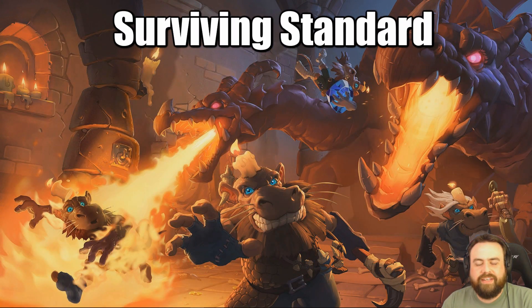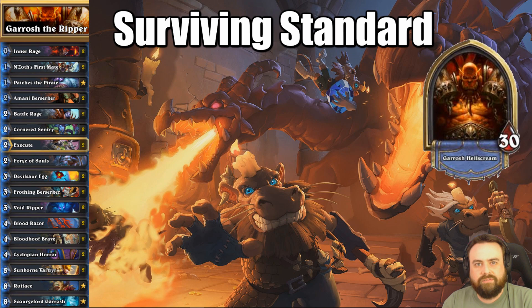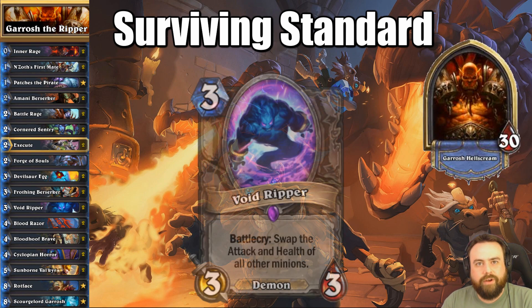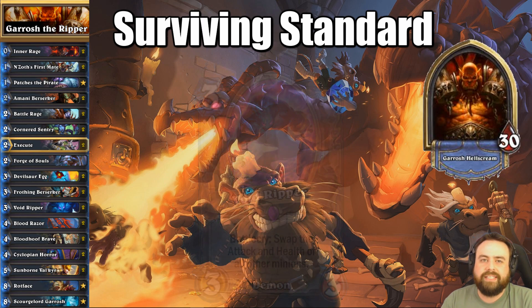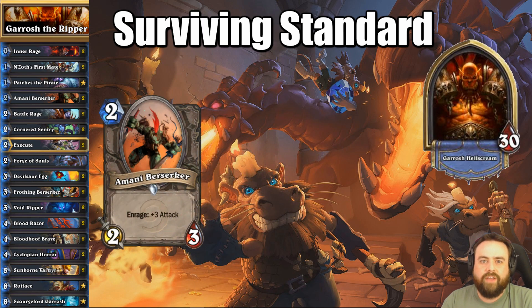On today's Surviving Standard, the name of the deck is Garrosh the Ripper here in Warrior. After crafting a second copy of Void Ripper for Priest and doing it in Druid along with other classes, we ended up in Warrior. I think the best thing to do in Warrior is to flip exactly Enrage minions — minions like Imani Berserker and Frothing Berserker.